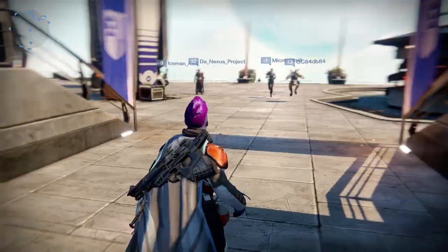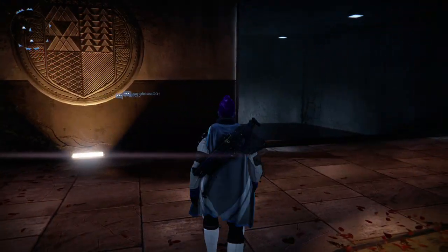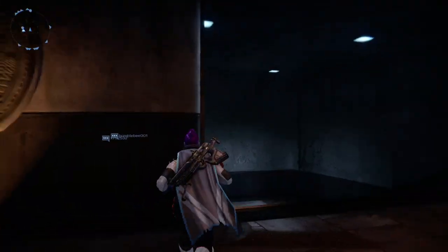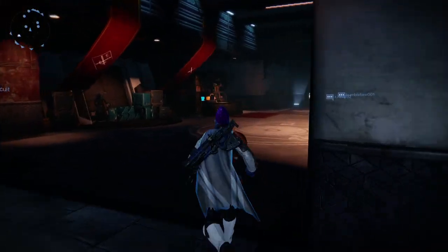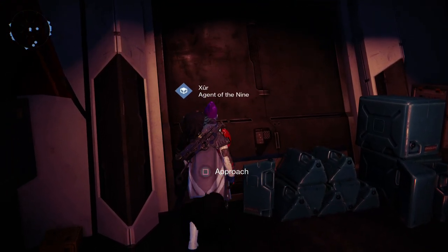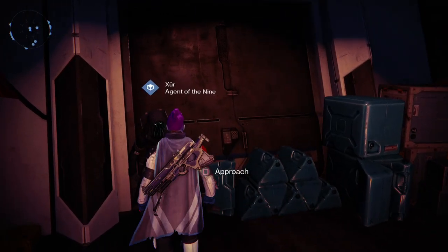To find the Strange Coin Vendor, just head down here. Now, we have to come down here on the weekend, otherwise he won't be here. And we'll find this guy — Xur, or Zurr, or somebody — Agent of the Nine, who's got tentacle face.